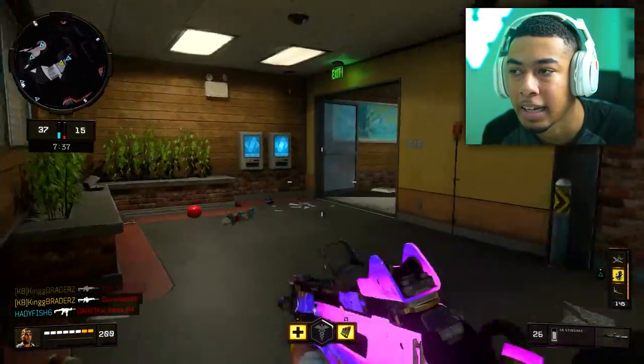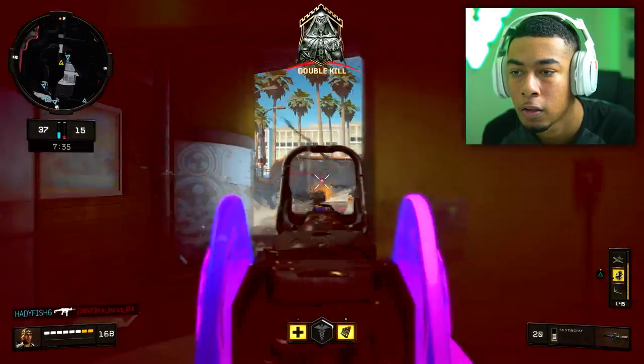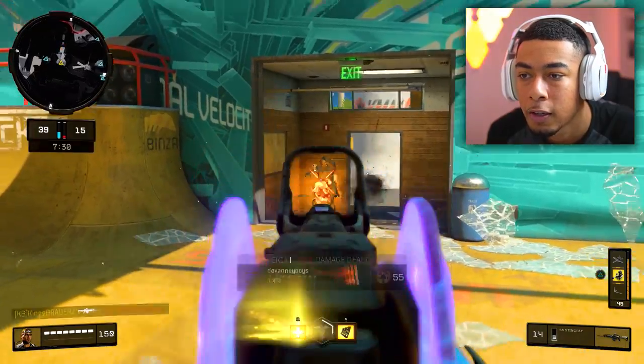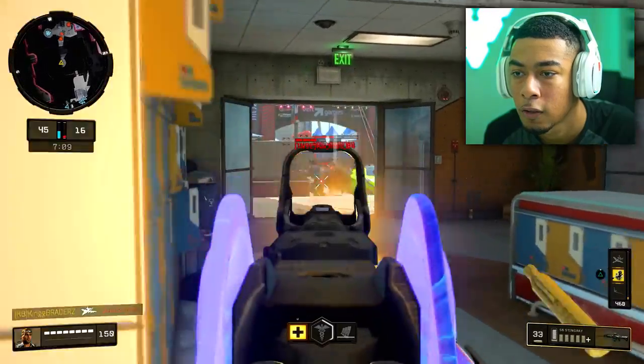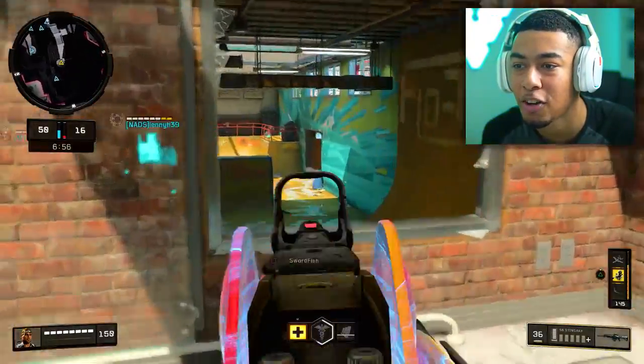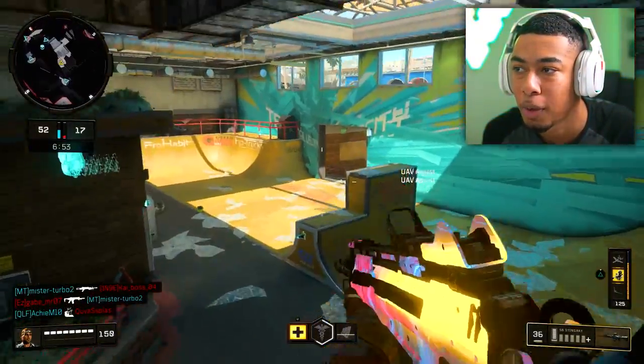Bro, this map is so weird with the spawns. It's almost like they don't know where they should be spawning. Thank you. Now I would assume they're going to spawn back here, but I could be wrong. Now they're both shooting at me — I can't do that. Push through. Thank you. They've not got a strict spawn — every time they die they switch spawns. It's hilarious.